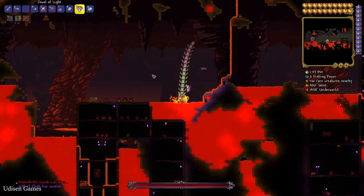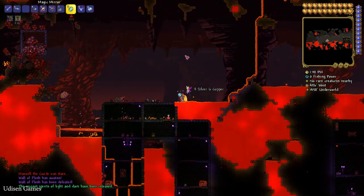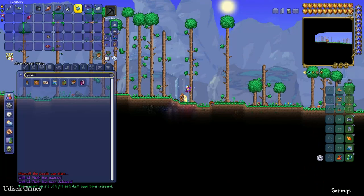Drop the Guide Voodoo Doll inside the lava. The boss Wall of Flesh will appear — kill it.